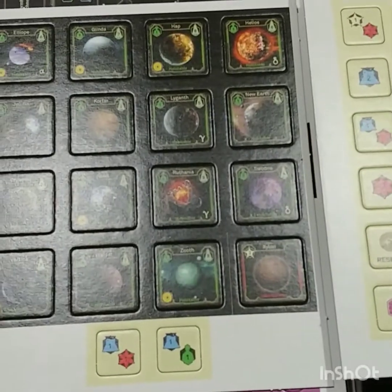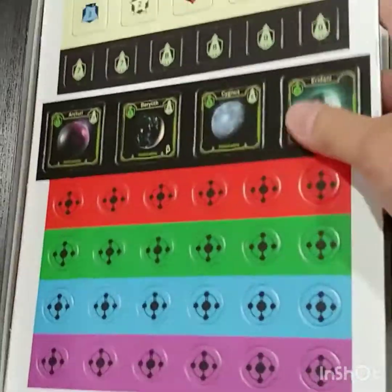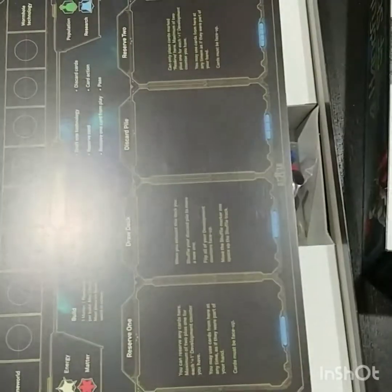We've got a couple sheets of this stuff here. These look like planets. Some symbols. Ships, it looks like. Those are definitely ships.